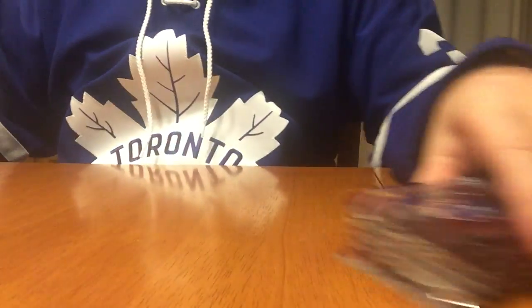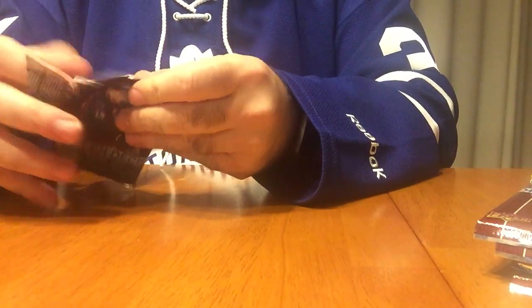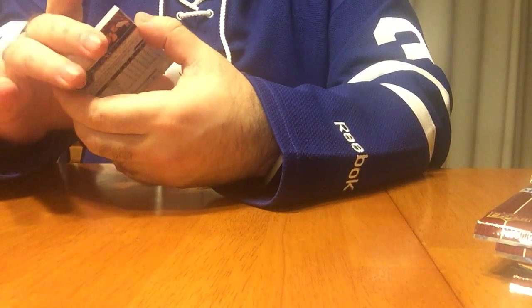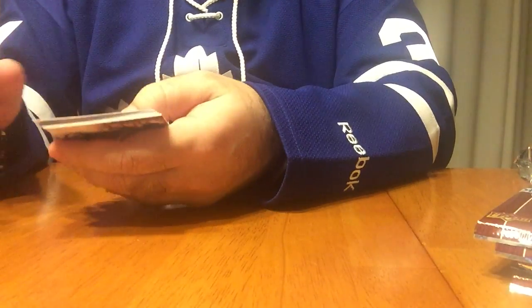So I have my fiancée here helping me out, open some packs. So who are we after? Auston Matthews. Who are the big ones in this one? The regular Young Guns — Nylander, I think he's a canvas — but we're after Mitch Marner and Patrick Laine.